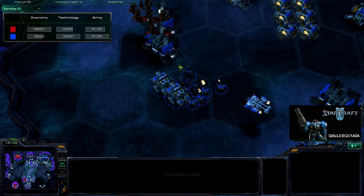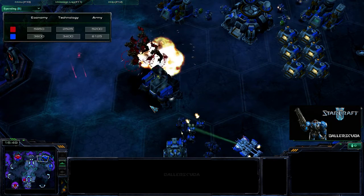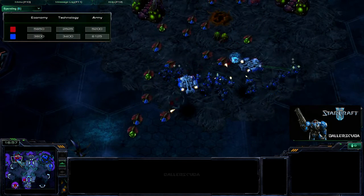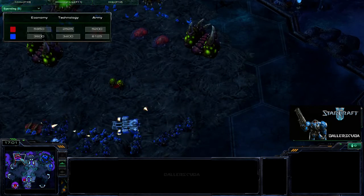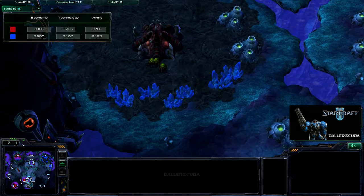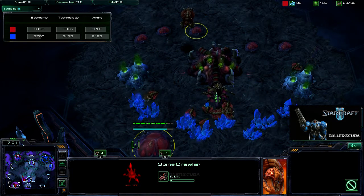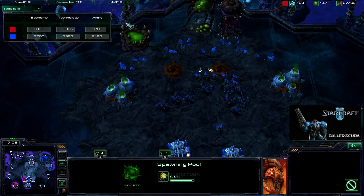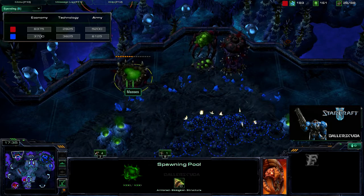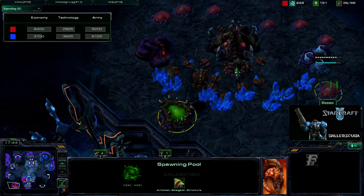In come the marines. I send the marauders and the siege tanks in — really just in case the mutas wanted to attack something besides the marines. It was enough to scare the mutas off once they took out one of my barracks. Seeing those drones made me realize there was another hatchery — actually two hatcheries in the back of the map. Massive amount of spine crawlers coming up, spawning pool on the way. Now I am purely going for tech. I want that spire down, the baneling nest down, the spawning pool down.